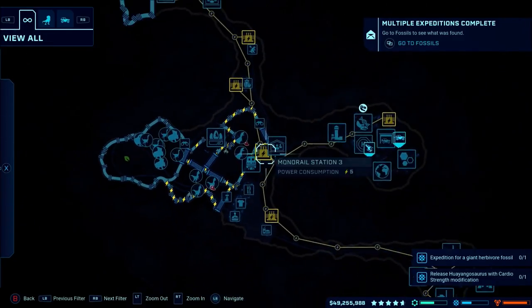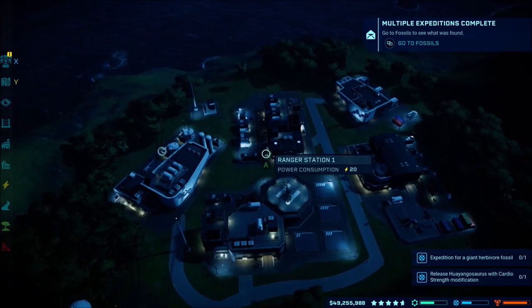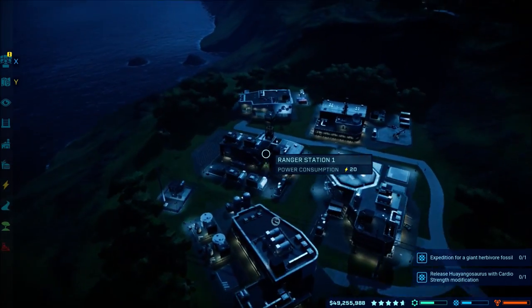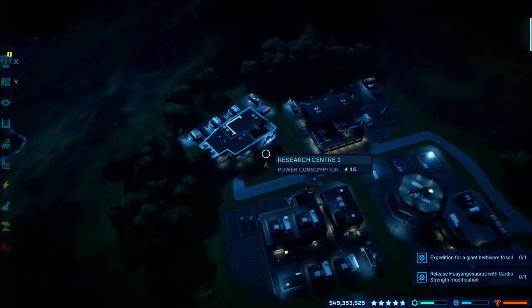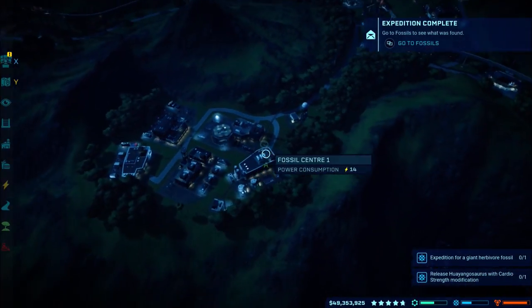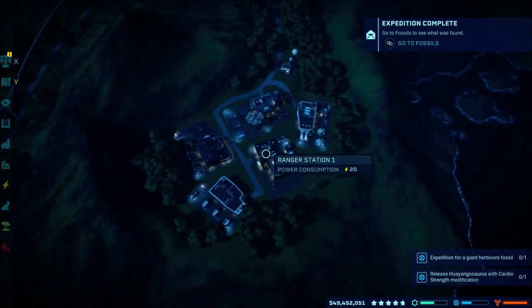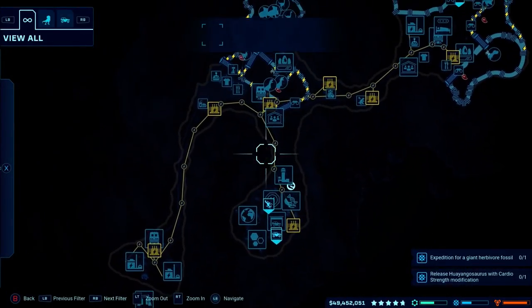So pretend this is all from scratch. What I also wanted to do was build this up as good as I can, make sure I take up all of this room. So I managed to put in my research station, expedition, ranger station, ACU, fossil center, and also put storm defense because these things are very important. If they get attacked by a storm, then your park goes to hell.